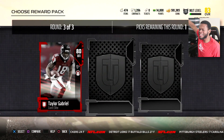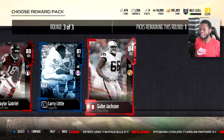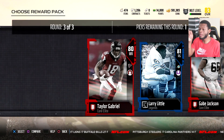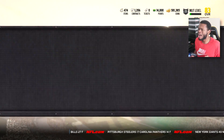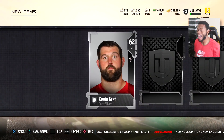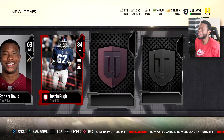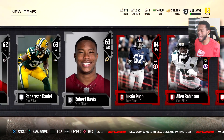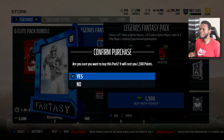Final round — Taylor Gabriel, give me Julio, Larry Little, Gabe Jackson. I think I already got Larry Little. I've got a good receiver core. Let's go Gabe Jackson — get that O-line right, get that O-line meaty. Alright boys, we got three elites out of this pack: Justin Pugh, Allen Robinson, and Gabe Jackson. Not that bad of a round — could have been worse.